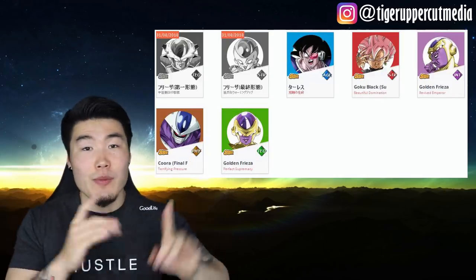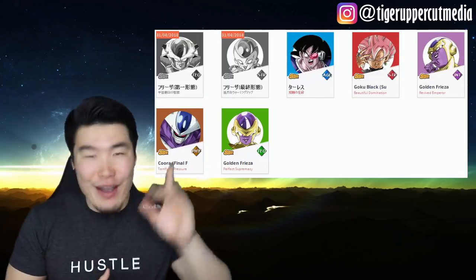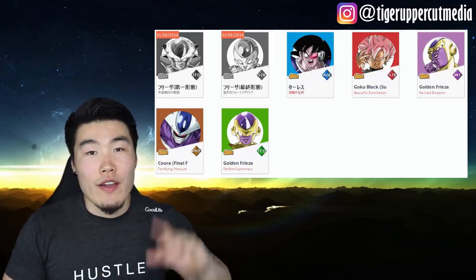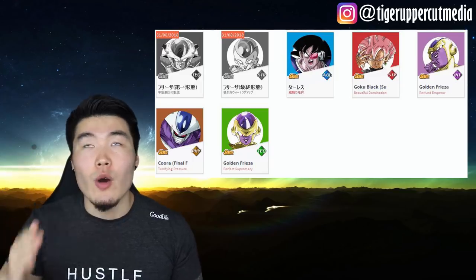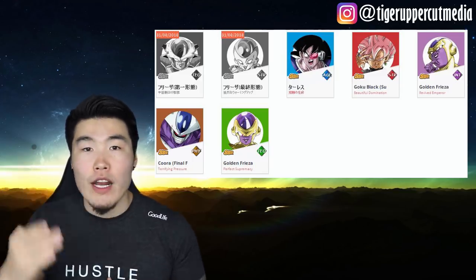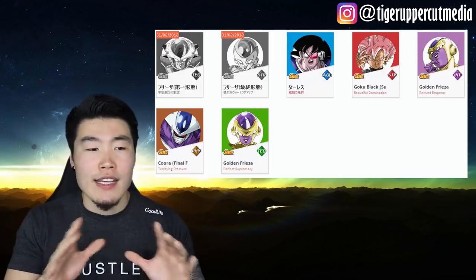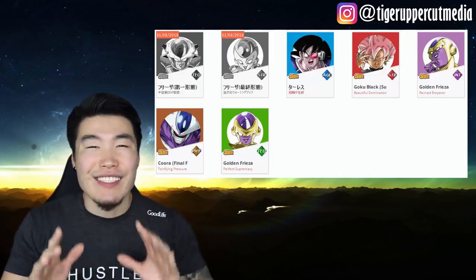This is the Frieza banner, should be on screen right here. First unit you see is the new Frieza — he's gonna transform all the way from first form Frieza to Golden Frieza. So he's gonna go first form, second form, final form, and then Golden Frieza, just like Goku with the same number of stages, and actually very similar abilities as Goku as well, but I'm not gonna get into that in this video.